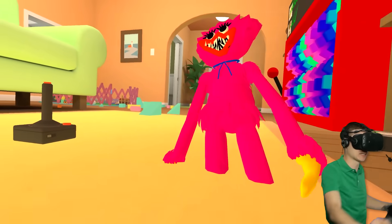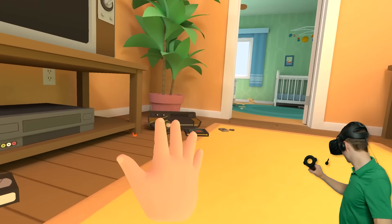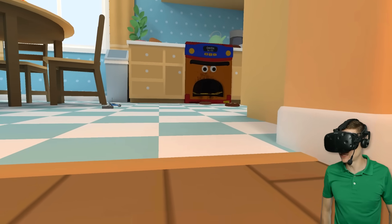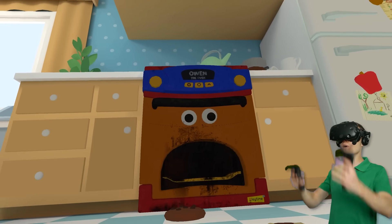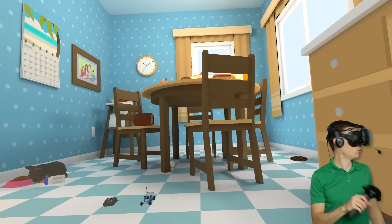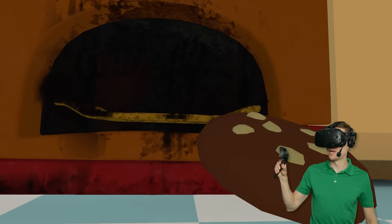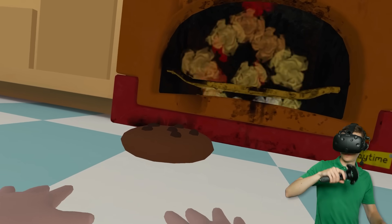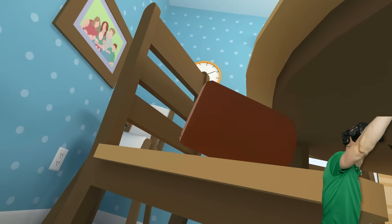Now I wanna get that secret gold hand-looking thing! I spotted another trophy — it was in the bathroom! I don't wanna go there just yet because PJ Pogger Pillow is terrifying! Let's find another toy over here — it's another new toy! It's Owen the Oven! I see another trophy there too. I've got this tasty cookie but it's way too big because I'm just a baby — do we have to bake it? I think we do! Get this cookie and a chocolate roll in there!